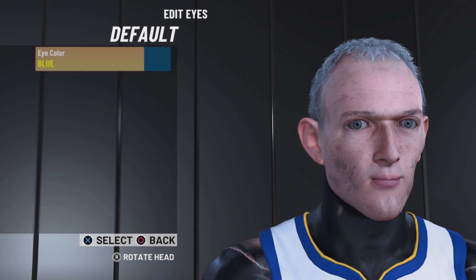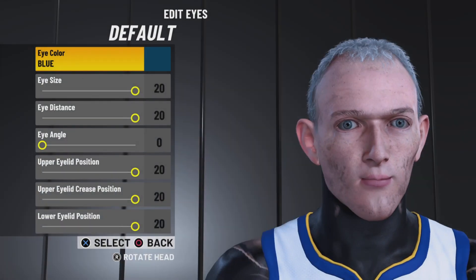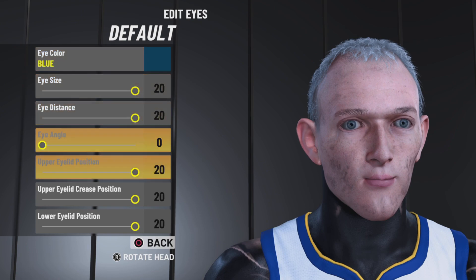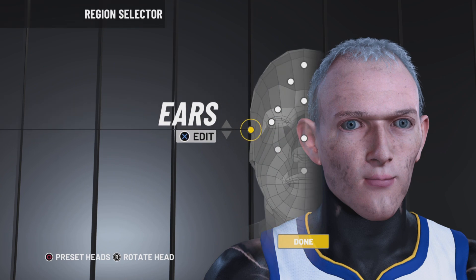For your eyes, go default. You want the eye color blue because it just looks kind of cheesy. You want to make everything 20 except your eye angle.